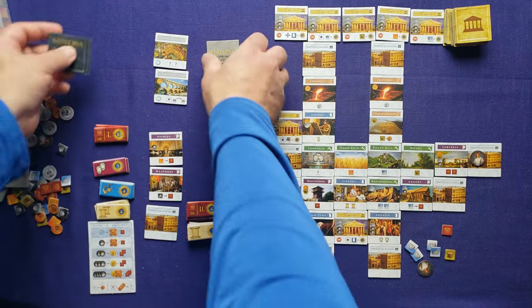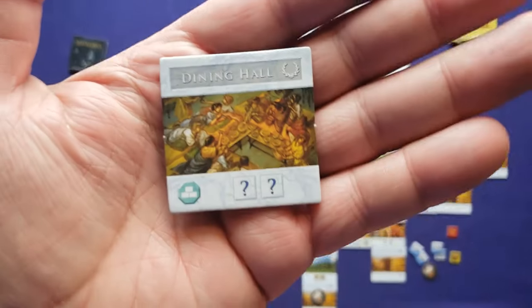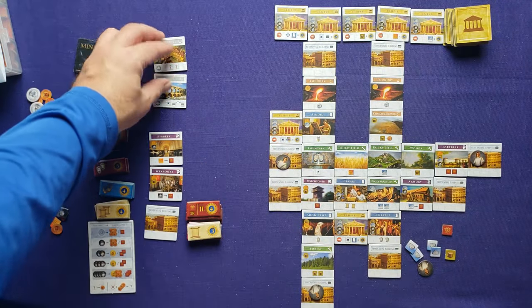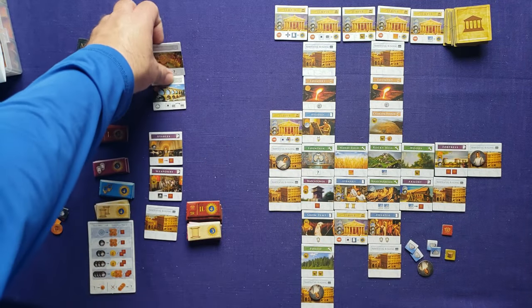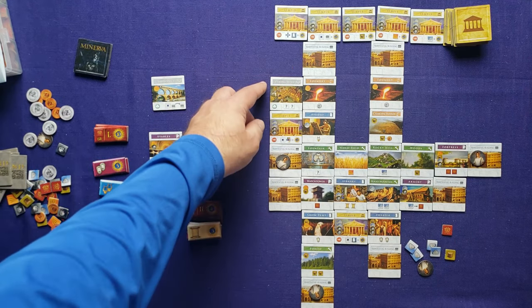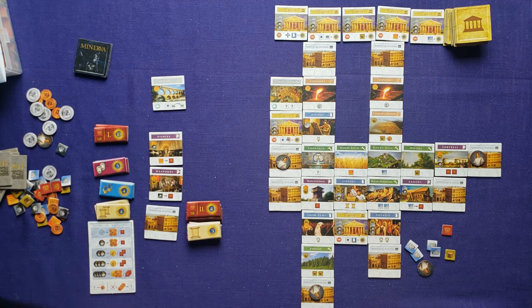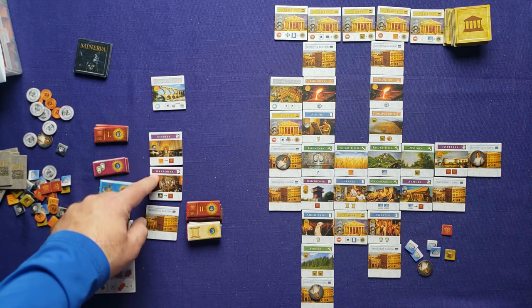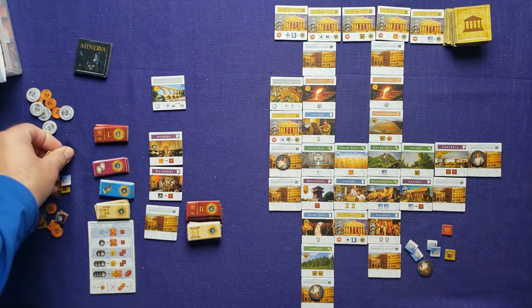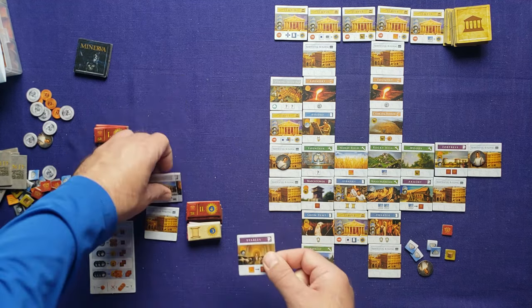Not much to choose from in the final round. The dining hall is tempting — when you build it, it gives you two resources and it doesn't cost anything. I place it right here next to this temple, which adds two more points to the temple score and also counts as another unique building type. I gain a grain and a gemstone as my two resources.